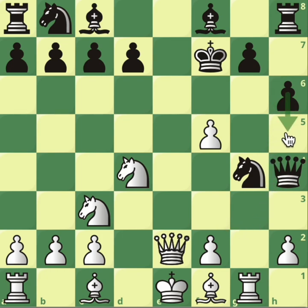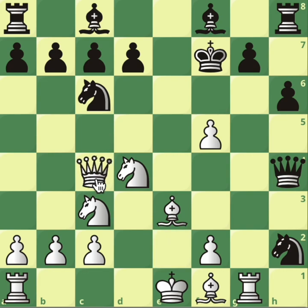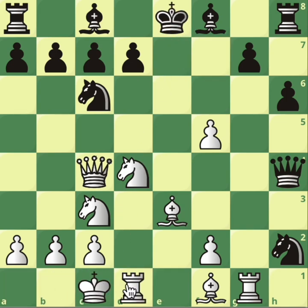So in this position, if instead of h5, Black plays knight takes pawn on h2 — bishop to e3, continue development. And after development, knight to c6 — check. There was no way to stop this check, by the way. And after the king moves, long castle.